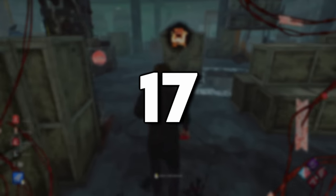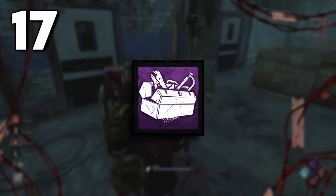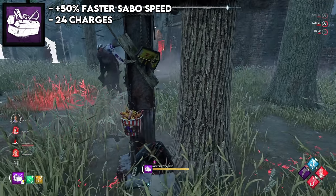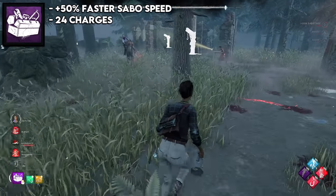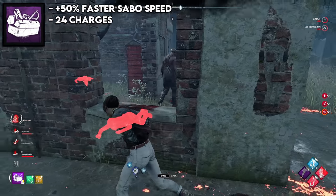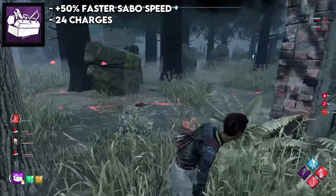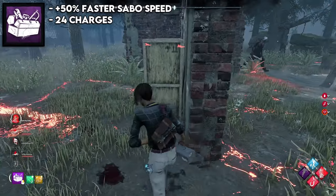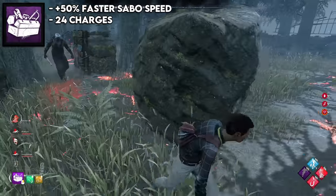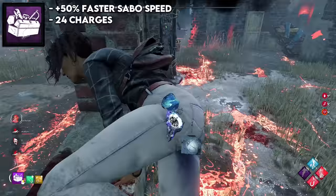The 17th spot is something you guys are probably going to think I'm literally crazy for putting here, and that is Alex's toolbox — the purple sabotage toolbox. This gives you 50% faster sabotage speed with 24 charges. I'm putting this low because it's only good if you're with a survive-with-friends group running a sabotage build. In most situations, it'll just waste a little bit of the killer's time because they'll have to go to a farther hook. It can be really good on maps with bad hook spawns, such as preschool or the game. However, in a sabotage build with add-ons, you can get a really fast sabotage — but I personally don't think sabotaging is a very good strategy, since a lot of times the killer will just drop the survivor and set up a really good slugging situation.